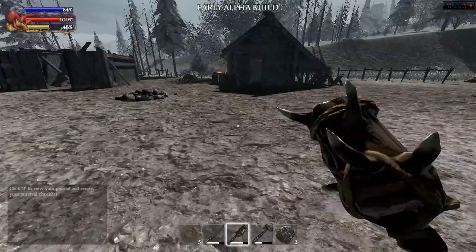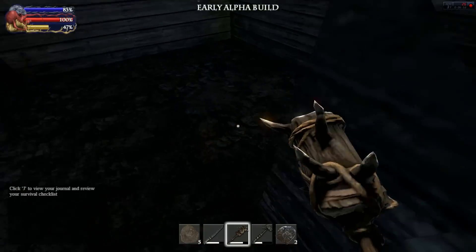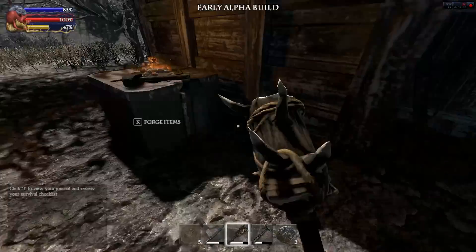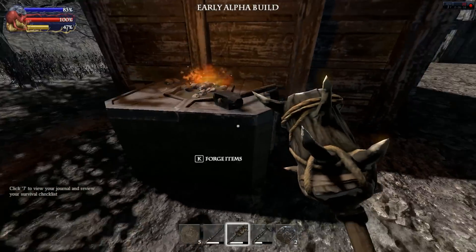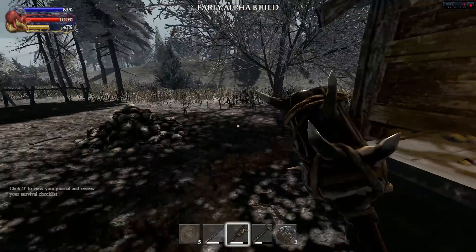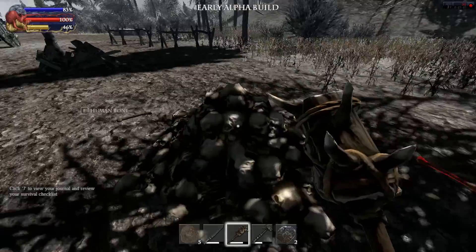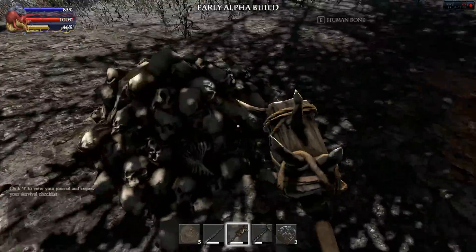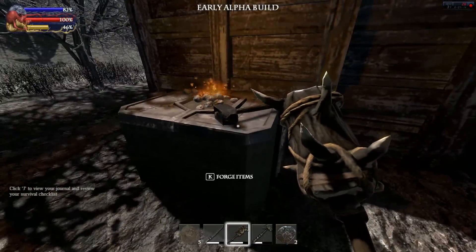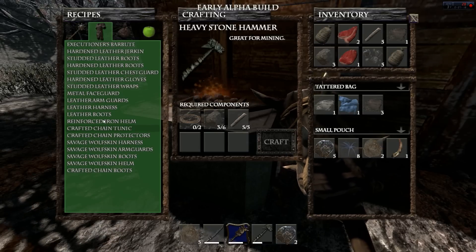Like I said, check everything because everything has loot in it, even this building here — not all of them have loot but it will have loot. Here's the forge — it's in this town. There's only one forge right now; you can't make or craft forges. There's a human bone in here — I guess it's a dragon town. You interact with it using K just like the other one, and it'll tell you what you can make.